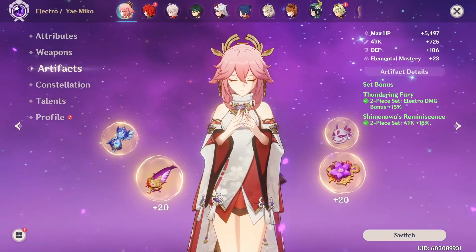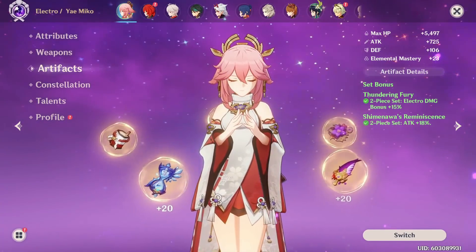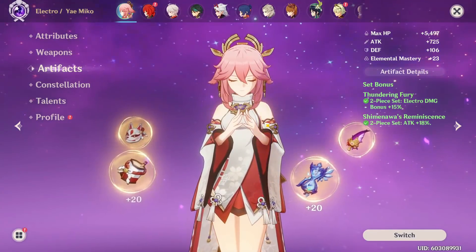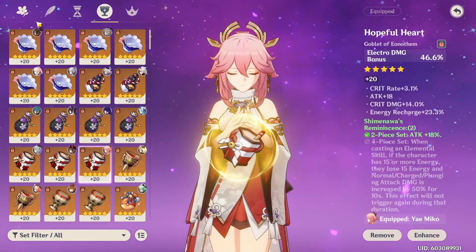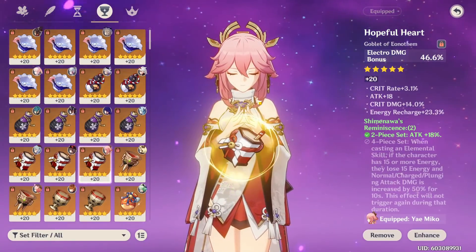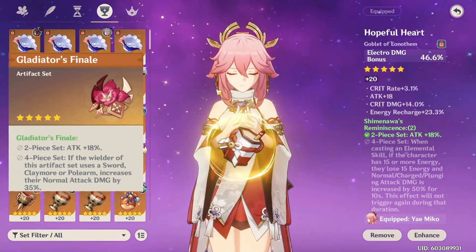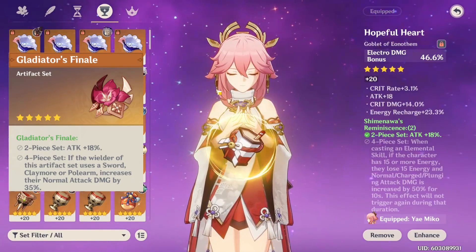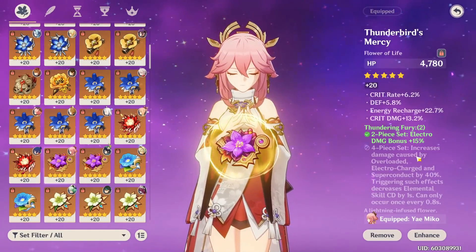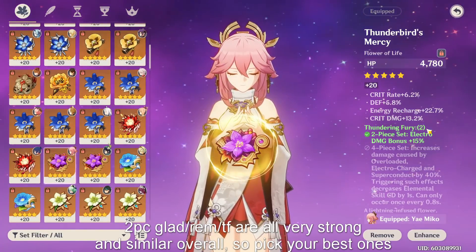Moving on to Yae Miko's builds — there's actually a lot of flexibility here. The first thing I want to say for her artifact sets is that there are many really good two-pieces, so basically everyone can choose the best ones they have or can obtain passively while farming for other characters. Because Yae Miko doesn't have an amazing four-piece in general, getting really good two-pieces that you can mix and match depending on what substats and sets you've already farmed can be ideal. Many two-pieces like the Reminiscence set and Gladiator — which both give 18% attack — are very good. The Thundering Fury two-piece giving 15% Electro damage bonus is also very good, although farming that domain right now isn't the most efficient.